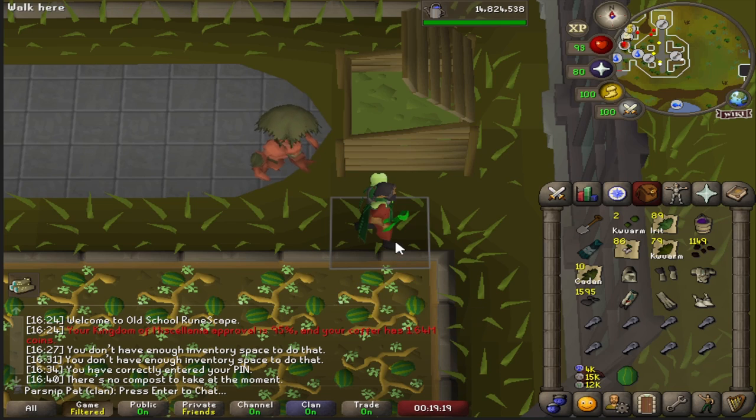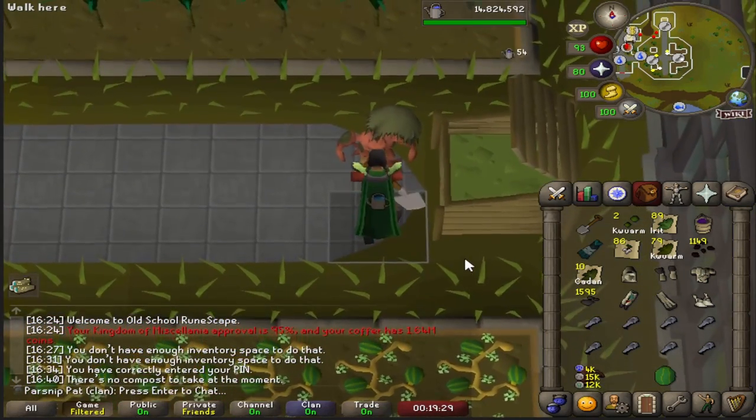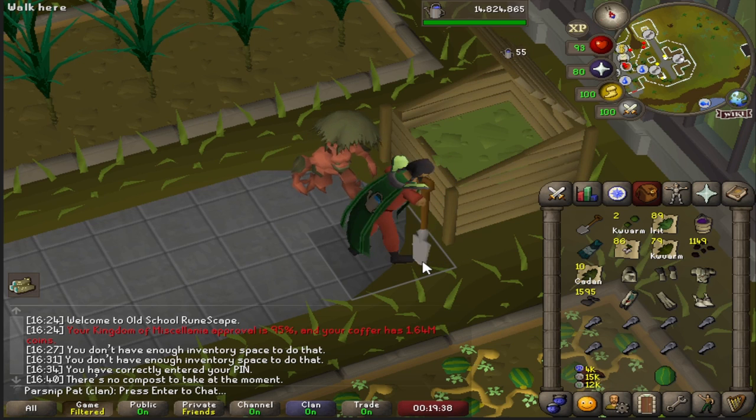You click to start harvesting again and as soon as your character turns to face the watermelons, that's the tick when you want to use the watermelon on a compost bin. And now you've set it up so you can see on one tick you're harvesting the watermelon and on the next tick you're depositing it straight into the compost bin — this is a huge time saver.